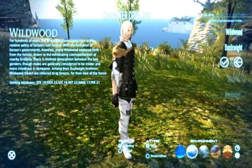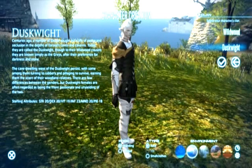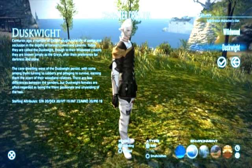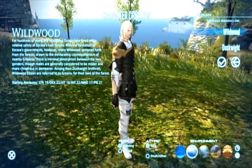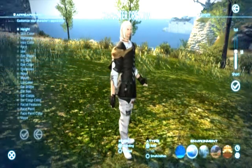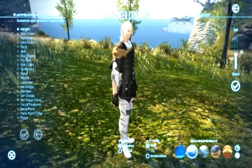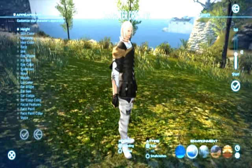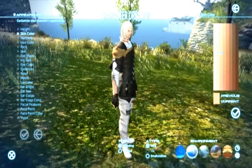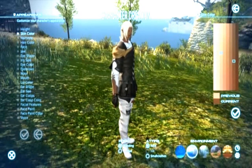There are so many different customizations. Every time you choose a race there are two different subtypes to that race. With Elezen there's the Dusk and the Wildwood. Each has a different home place where they come from — different home world history. And here we go with the actual character customization itself. So many options and details it goes into; you could truly make yourself completely unique compared to everyone else.